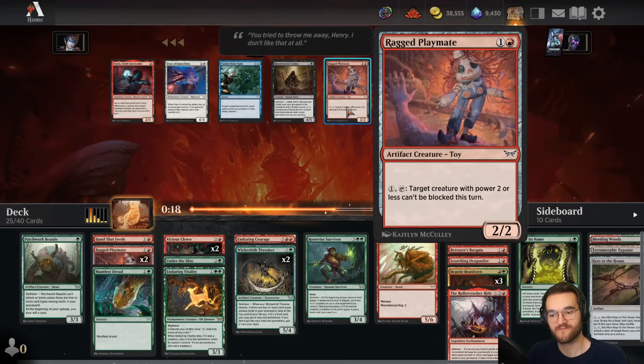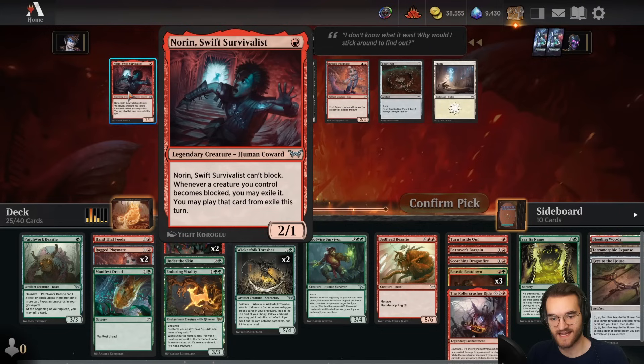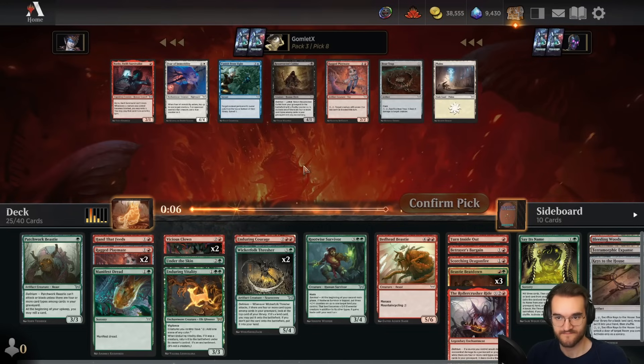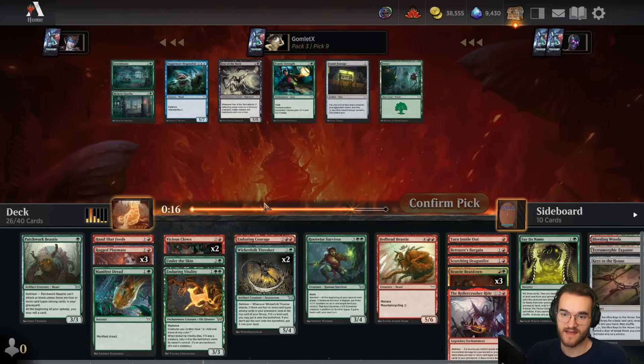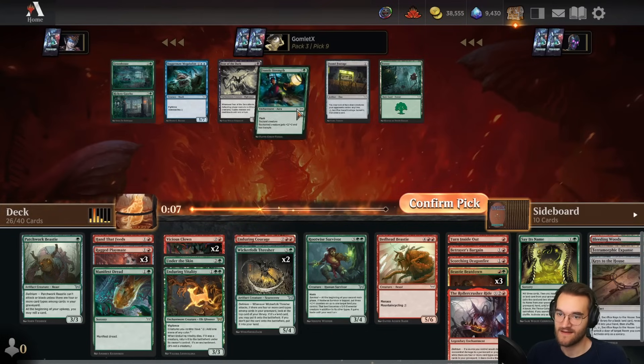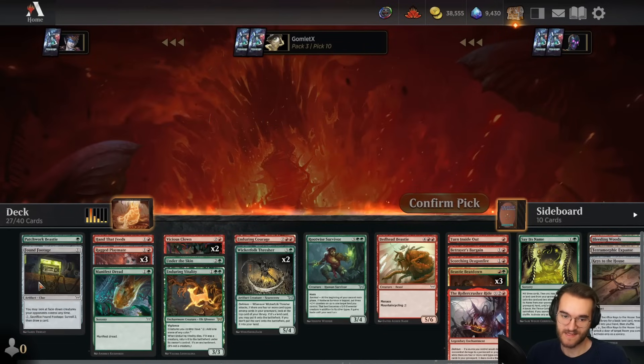Norin or Playmate? Playmate has great delirium types; Norin is fun and helps you get your attacks in, but Norin is good with enter effects and we have zero creatures with enter effects in this deck. I'll just take Playmate. Pick nine — I was thinking maybe we'd wheel a two-mana 2/2 or something, but then I was like 'wait, this pack sucks' — and yep, we didn't wheel anything. Found Footage isn't awful in delirium but I don't really have room for other non-creatures, so it doesn't matter what I take.